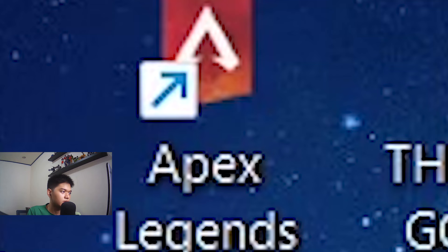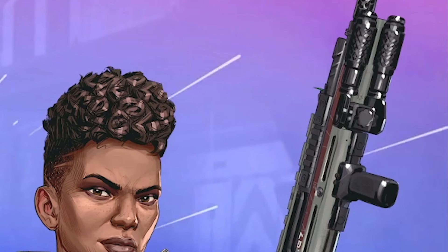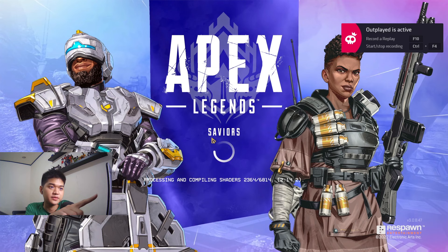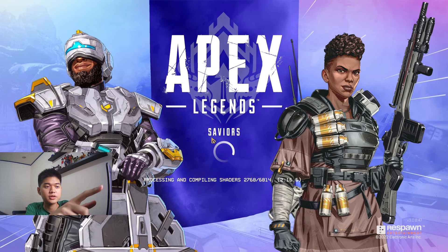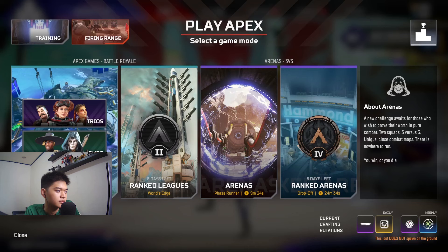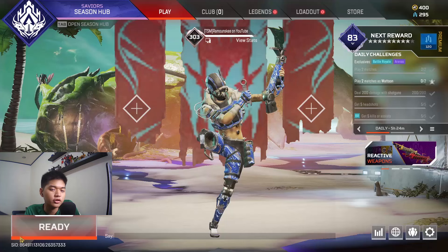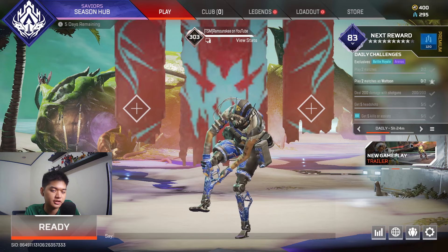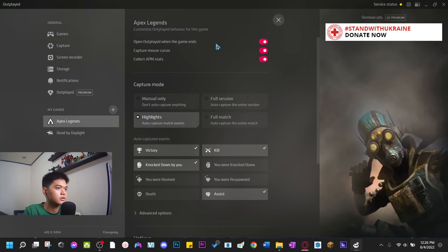Now we're going to launch Apex Legends, and you can see it actually launches with the game — Outplayed is active, record a replay F10. You just have to play and enter a match. My game is lagging right now because I'm using OBS to record this, but once you're using only Outplayed it will run at 60 FPS or even 120 FPS.